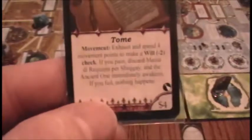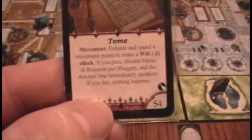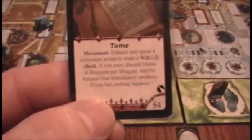We have one more thing to do - we have our Sheldon Gang membership. We are in the streets during an upkeep phase, so we're going to roll our dice for the Sheldon Gang. Another six - awesome! Hopefully this will result in us getting a nice weapon so we can maybe fight this monster. But no weapon - it's going to end up being a tome, the Masa de Requiem Percegue. This one gives exhaust and spin four movement points to make a Will minus two check; if you pass, discard this tome and the Ancient One awakens. Not useful, but we can put it with our other unique items and maybe use it to complete our mission, which we'll probably be looking at shortly since the gate at the Black Cave will be closing soon.